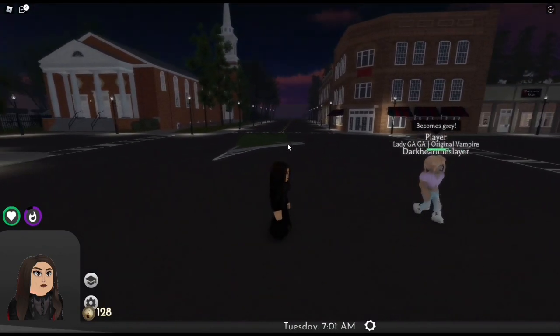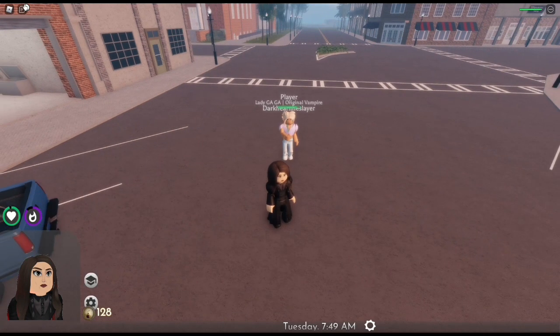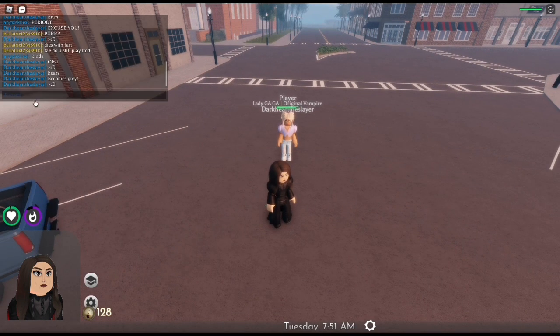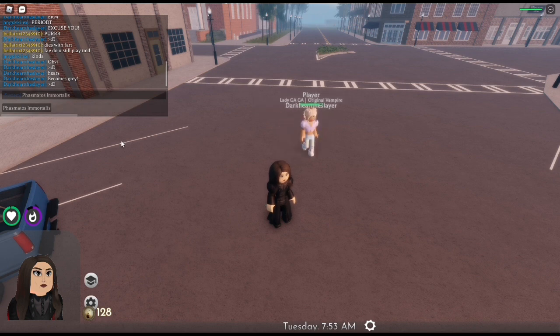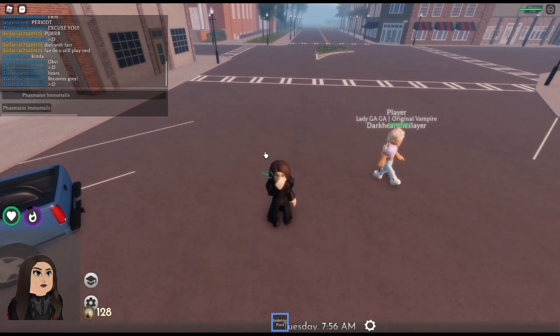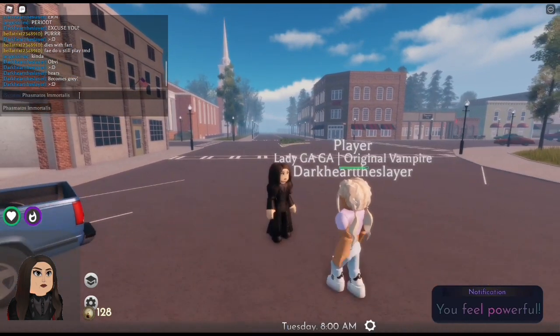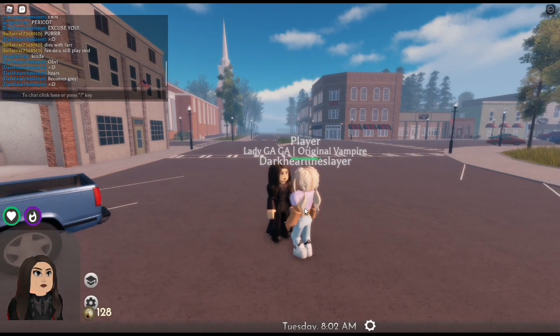Then we have her first spell, Vesmatos Immortalis, and I think this is her most powerful spell in the game so far in my opinion. It will basically link your life to an original vampire, and as long as that vampire is alive you will be immortal. Here's what the animation looks like.